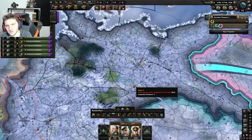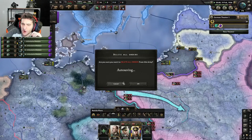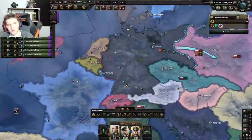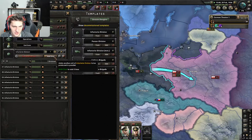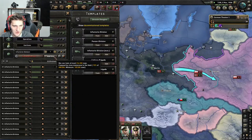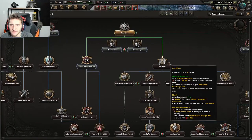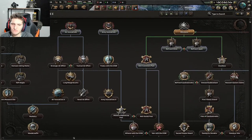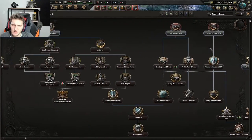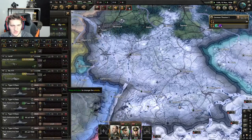As Germany, you want to keep training troops because focuses are locked to how much manpower you have in the field. Set them to high priority so you can get them out ASAP. Rhineland is done — we're going to go down Naval Rearmament to make sure our navy is up to decent specs.